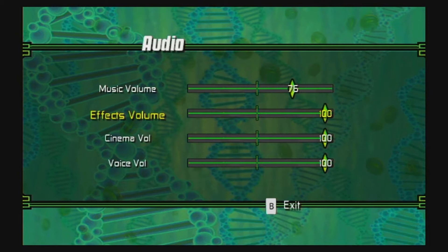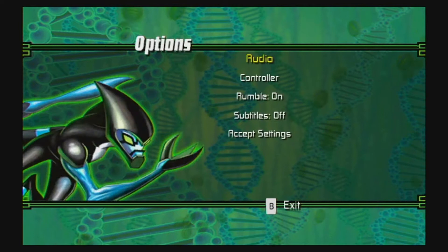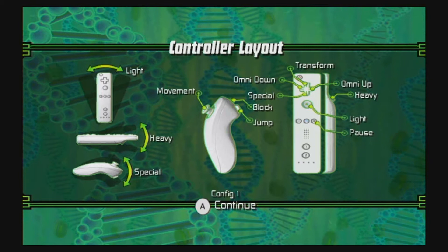Wait, we got to learn here for a second. Are you kidding me? We got to swing this crap. Movement — oh, I can change it. You have to swing no matter what. So C is special, Z is jump. What is these controls? What is an omni down? I don't know — we'll learn as we go on.